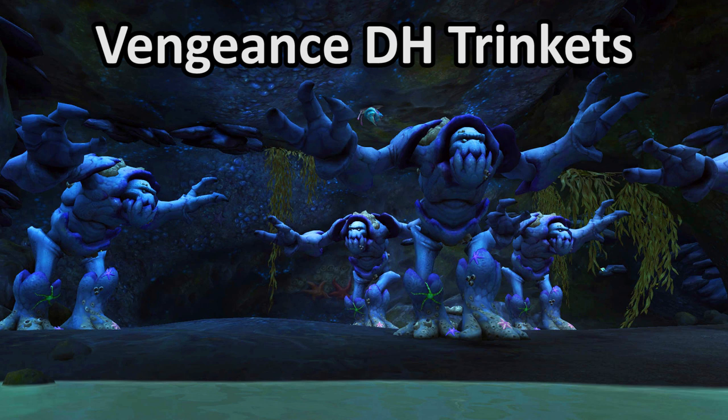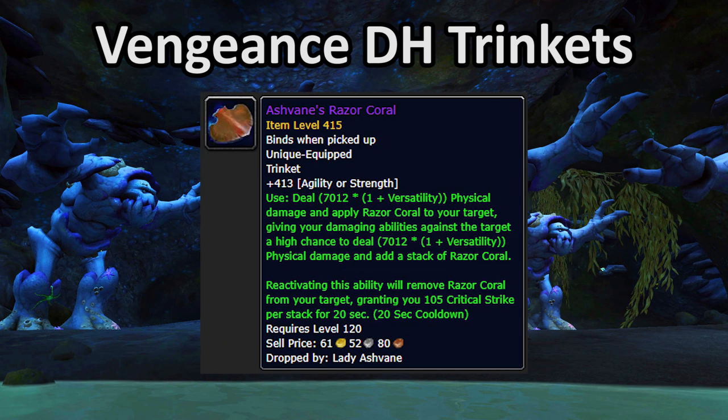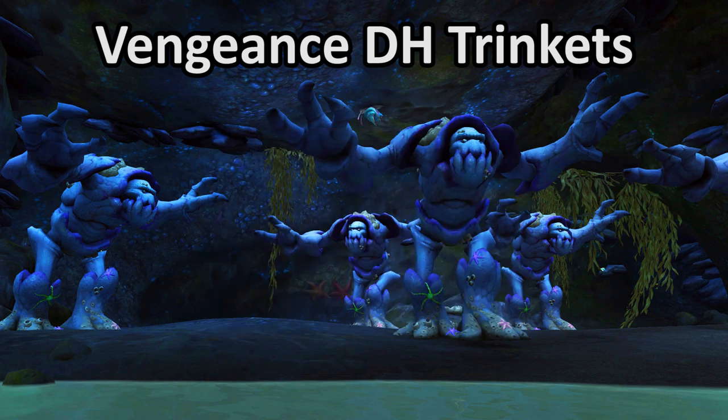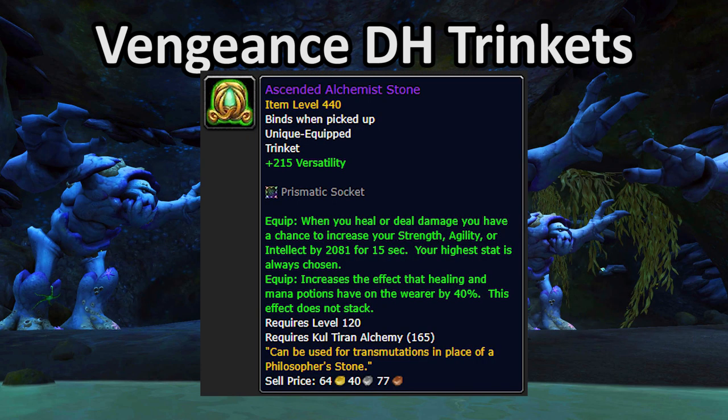Now let's move on to trinkets. I recently made a video detailing the value of all eight trinkets available in Eternal Palace to tanks — you should check it out. Here's a brief summary: Diamond-Laced Refracting Prism from BoD? Still good. Bloodthirsty Urchin? Pretty good. Ashvane's Razor Coral? Very good. Dribbling Inkpod? Good single target damage even though it's weird. Everything else? Meh. The best trinkets from Mythic Plus are Harlan's Loaded Dice from Freehold and Deadeye Spyglass from Siege of Boralus. Any stat proc trinkets will work nicely, most damage proc trinkets are pretty competitive, and the Alchemy Trinket is also pretty nice.